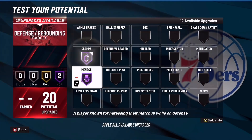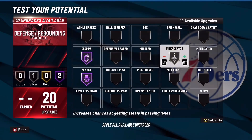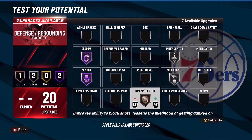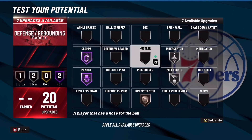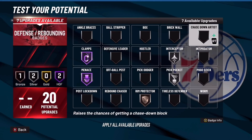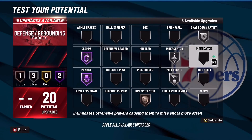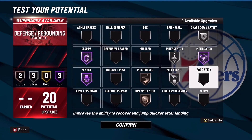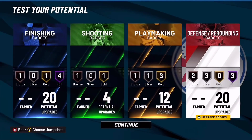For defensive badges: menace hall of fame, clamps hall of fame, interceptor silver — anything higher really isn't necessary, I get crazy amounts of steals on my two-way finisher with just silver. Pickpocket silver, rim protector bronze — you have a very high block and steal rating so you're chilling. Chase down artist silver, intimidator hall of fame, and pick dodger bronze. That's your defensive badge setup.